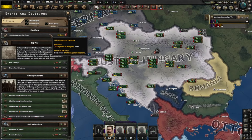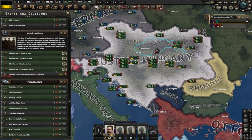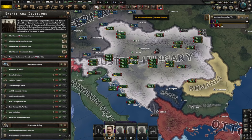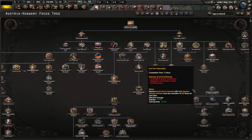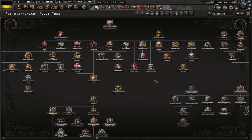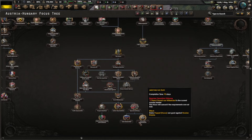We got elections - oh, for Hungary. We have bad stuff going on with Serbia, lots of resistance. Not looking too good. So what we have to do is pacify a bunch of people and then start going down this way, I guess.